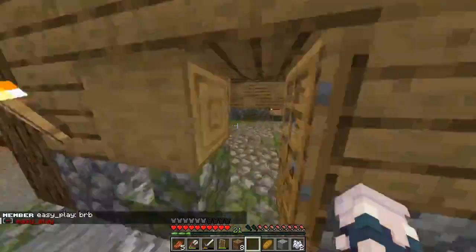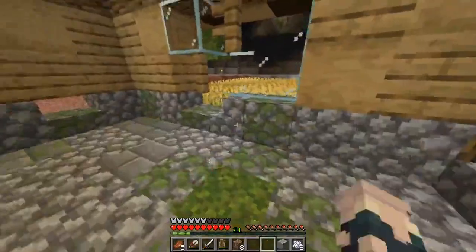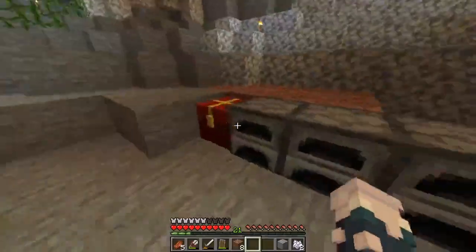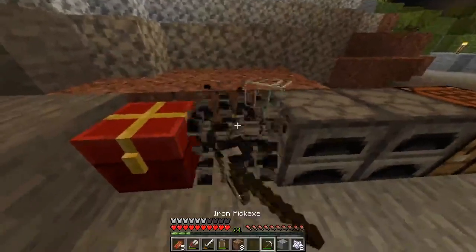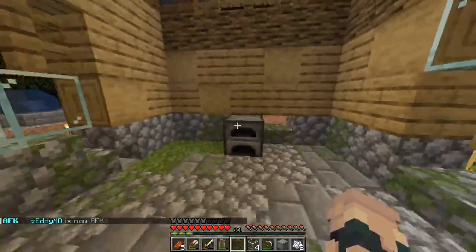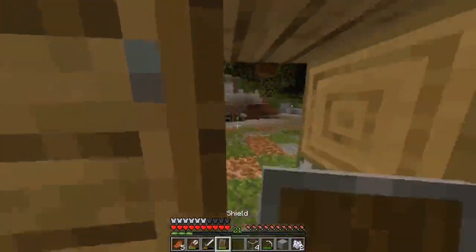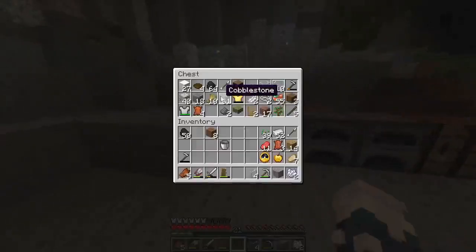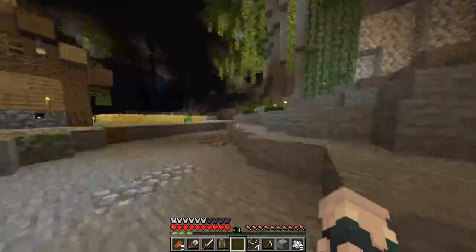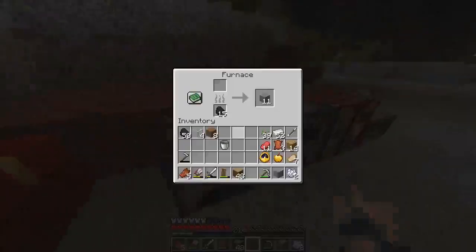I've got to think a little hard about this because I want to figure out exactly what I'm going to place here. First thing I need is a pickaxe. The first thing I'm going to do is place a furnace in front — that's the main thing I want here. Then let's figure out how to make a smoker, which I believe you create with logs surrounding a furnace.